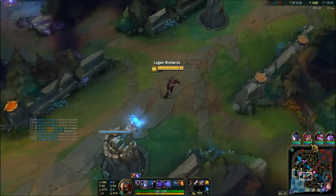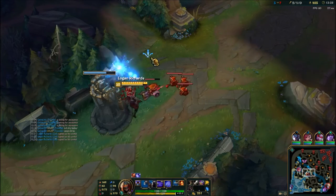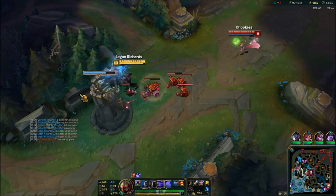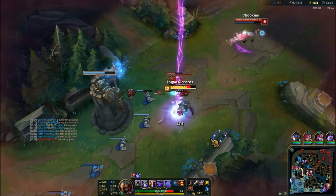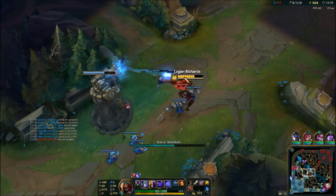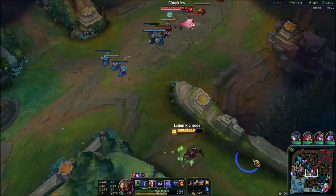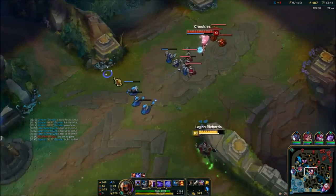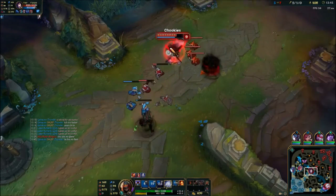This is something not really Zed-based, but if you ever have a Nocturne in your games, you want to do what this Taric has done and deep ward behind where he will come. As you can see in bot lane, they have that tri-bush warded and that's how we're able to keep track of Nocturne. Definitely always spam ping a Nocturne or someone with a global when they start leaving, because that's how you start saving your team.